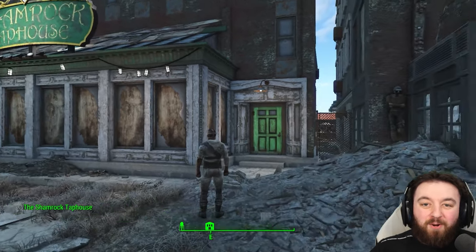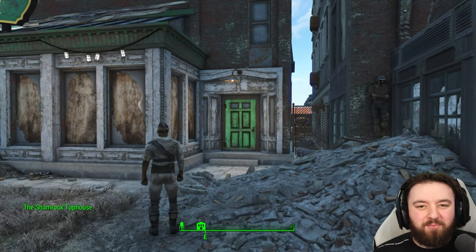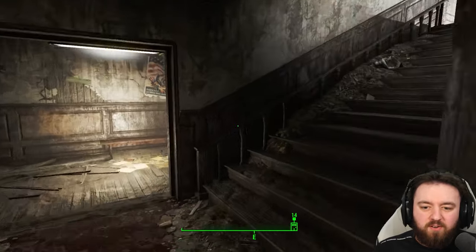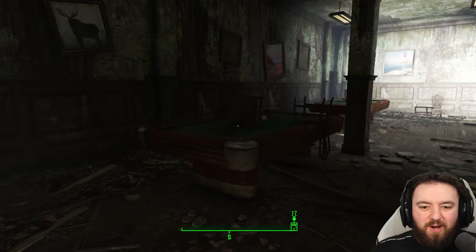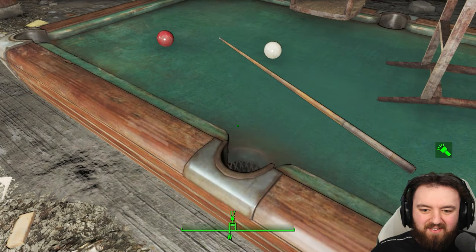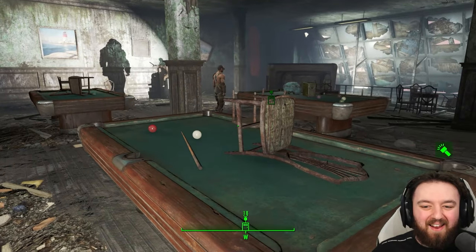I really like the Shamrock Taphouse, but what I like even more is where they placed the mini nuke. This one can be found just upstairs at the billiard's table — wait till you see how it's been placed. It's so cool; I love things like that.